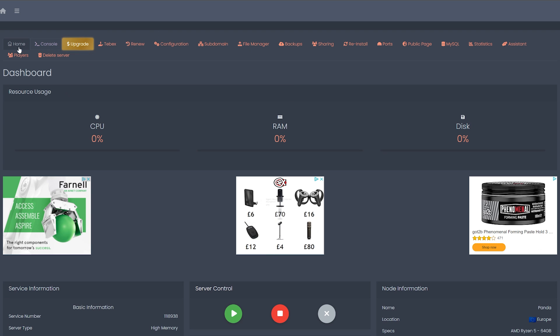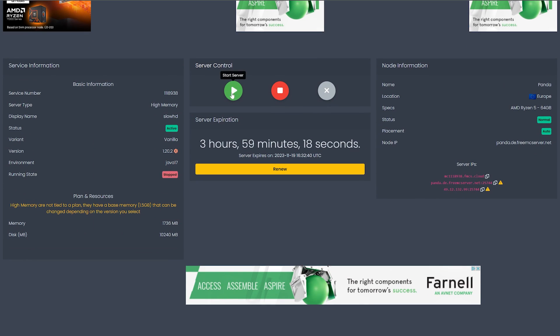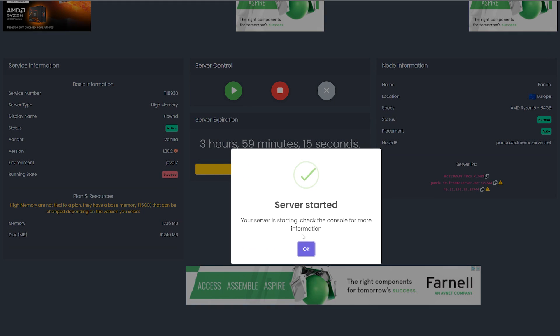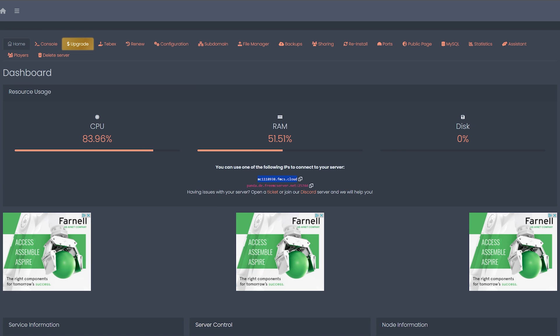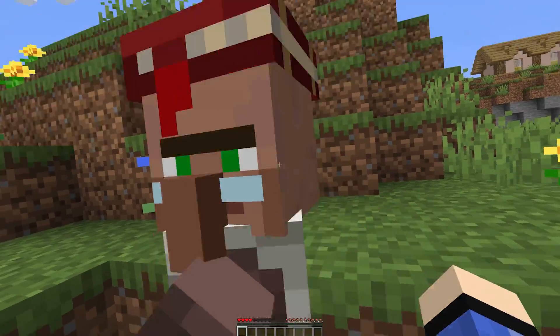Once that's done, your server dashboard will appear with a bunch of options — everything is very similar to what we've seen before. To start your server, scroll down and click 'Start Server'. My server expires in three hours but you can click 'Renew' to extend it. Your IP address is right there — click the copy button and then join your Minecraft server. That's how you set up free Minecraft servers.